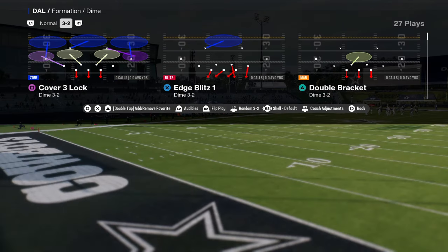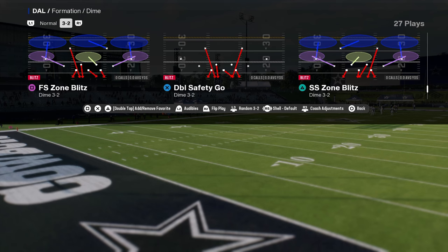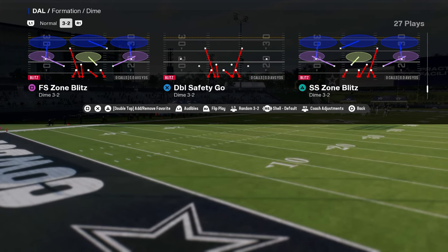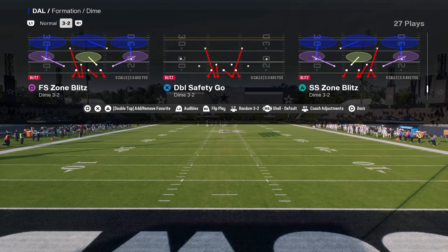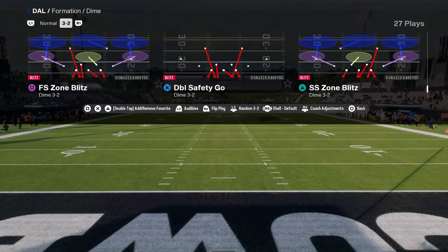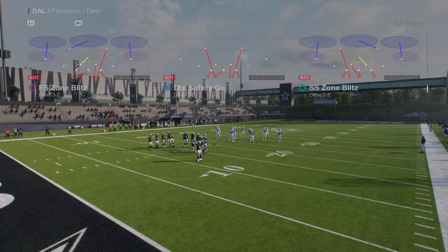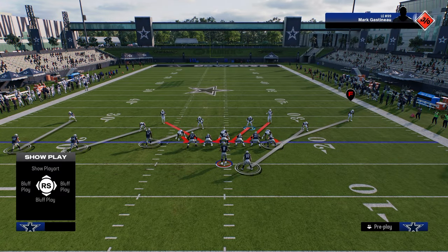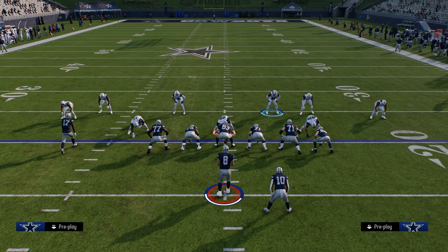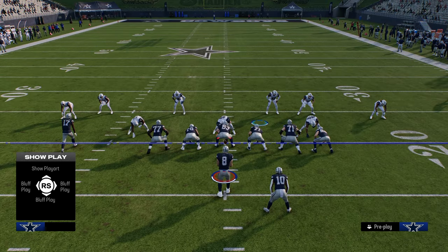As far as your base play, you're going to be coming out in Double Safety Go, flipped every single time, and then audibling into whatever coverage you want to call — or really more importantly, whatever blitz you want to be able to call, because these four audibles are set up to have four very different blitzes. Most of the time a trips-style formation will basically be operated from the right hash mark.